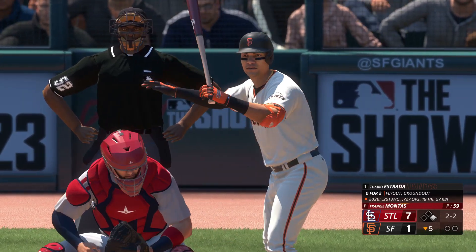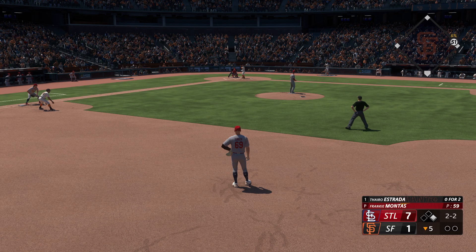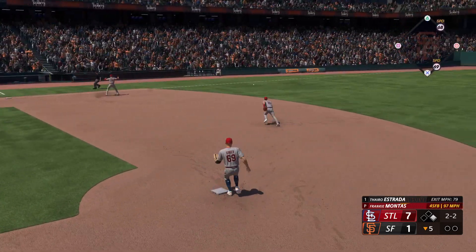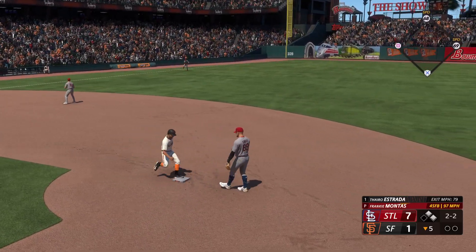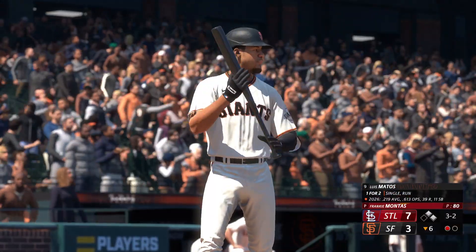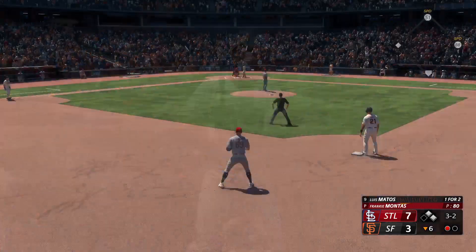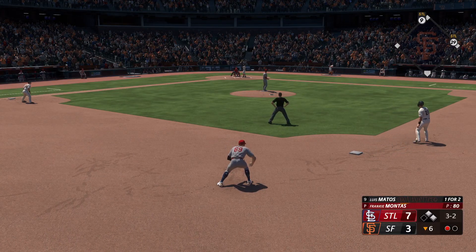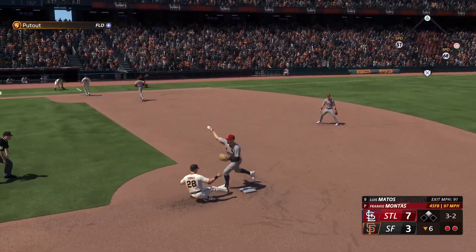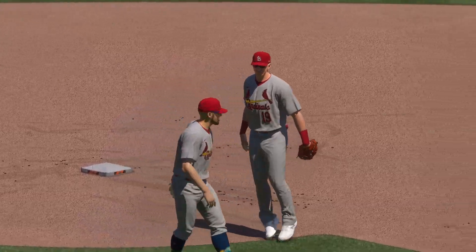Bottom of the fifth, runner on first nobody out for Thairo Estrada - 0 for 2, two-and-two count. The 2-2 pitch from Frankie Montas is sent to the left side, past the diving third baseman into left field - base hit, runners on first and second now with nobody out. Bottom of the sixth, Cardinals holding a 7-3 lead, runners on first and second, one away, full count for Matos against Montas. Ground ball to the shortstop - six-four-three double play to retire the side and prevent any more runs.